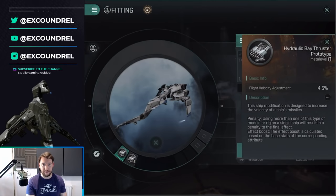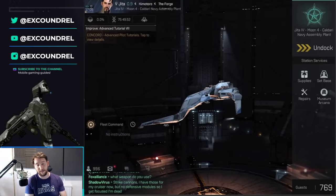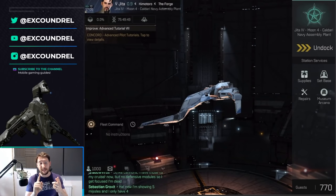The second rig I recommend is a Hydraulic Bay Thruster Prototype, which allows your missiles to travel further in the time they have. For medium missiles with a 12-second flight time that's a really good thing — it gives you significantly more effective range. I'm currently using the prototype meta level zero version and it already gives me a little extra range. With the right skills these rigs can push your effective range upward of 35 to 40 kilometers, at which point almost nothing else can hit you.